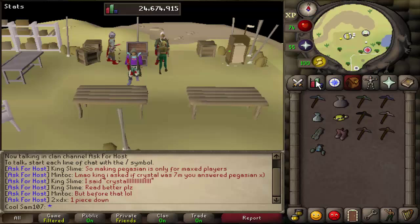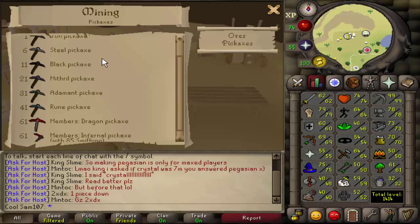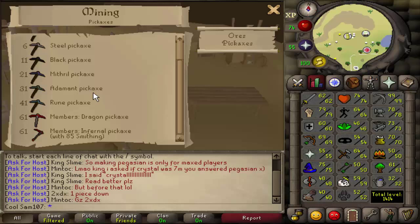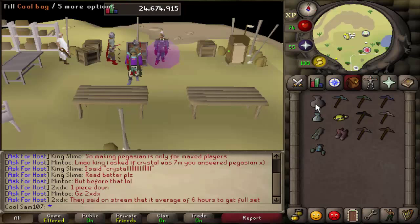Mining is a skill where you mine rocks, obtain ores, and get experience from those ores. To mine them you need a pickaxe. At level one you can use the bronze and iron pickaxe; at level six the steel pickaxe, and so on down the list. The best thing to do is to use the best pickaxe available at each level for maximum ore rate and XP rate.